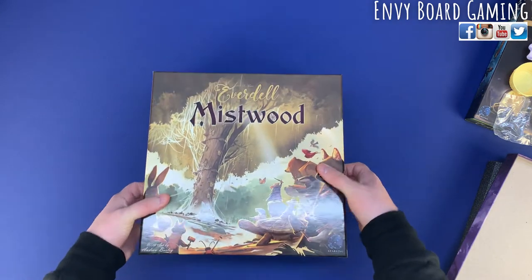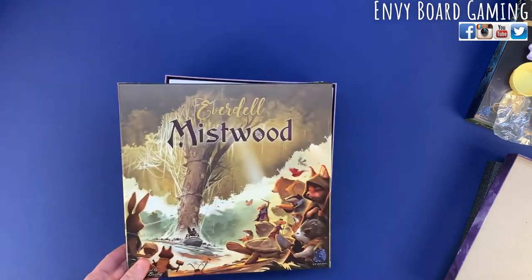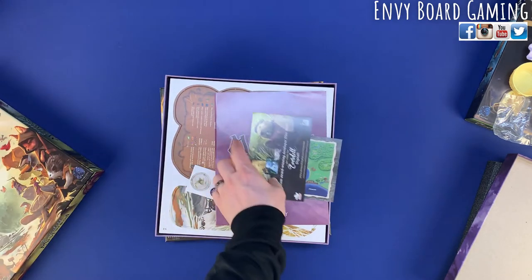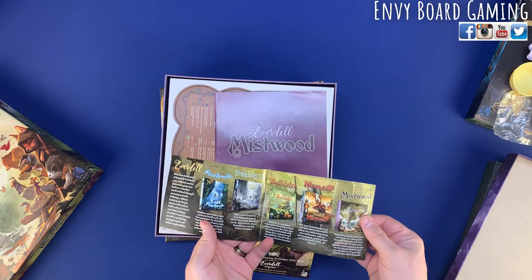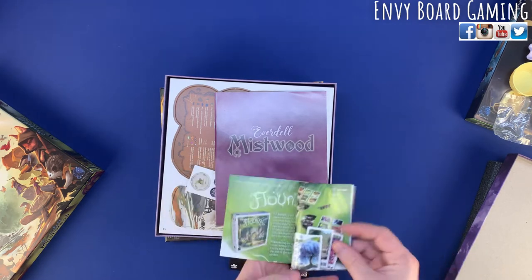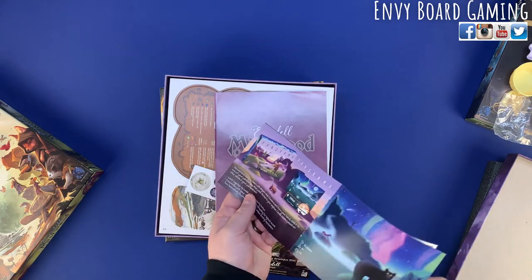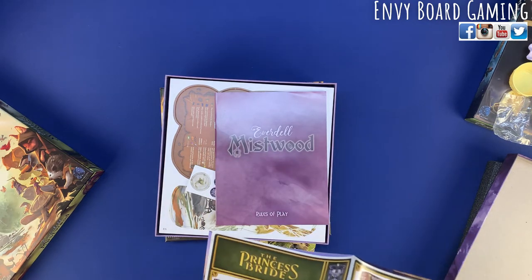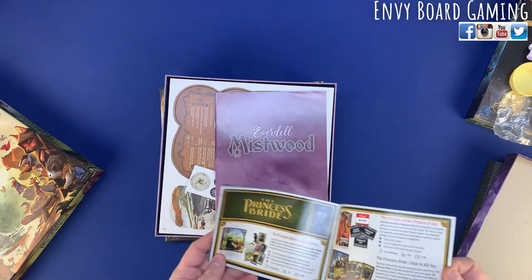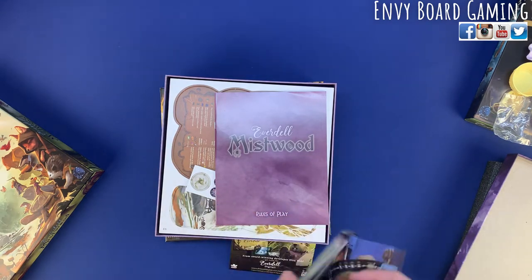We're going to jump into Mistwood. I did not get the art book — I think that was the only thing I didn't get. If there was any art I wanted it was that giant map. But look, now we have five expansions. There's a panorama that looks sweet — I don't think I've heard of that one. And the Princess Bride — I haven't heard about that one either.